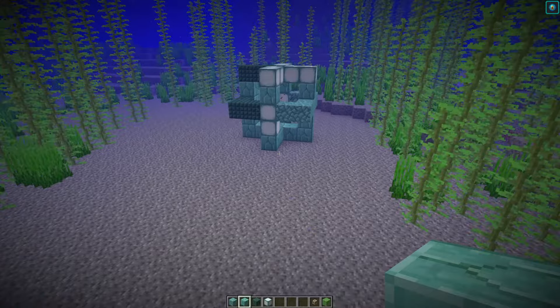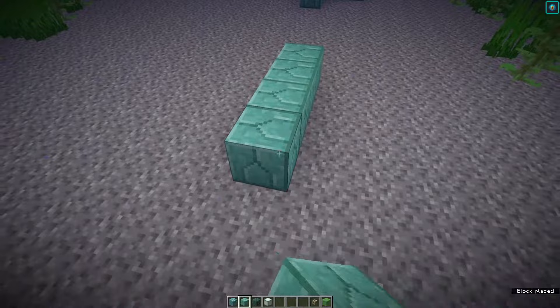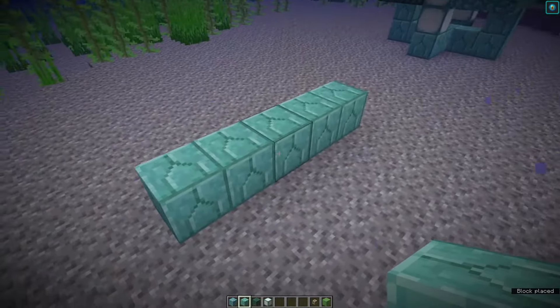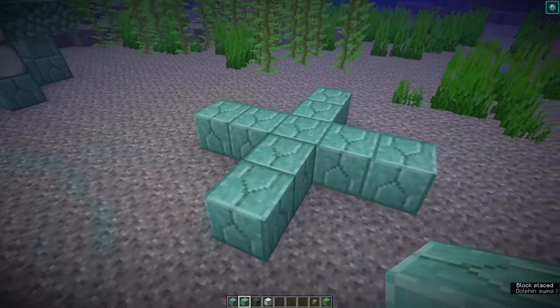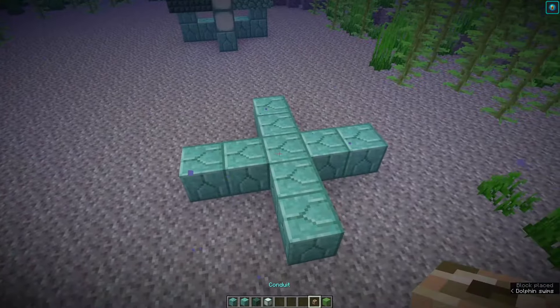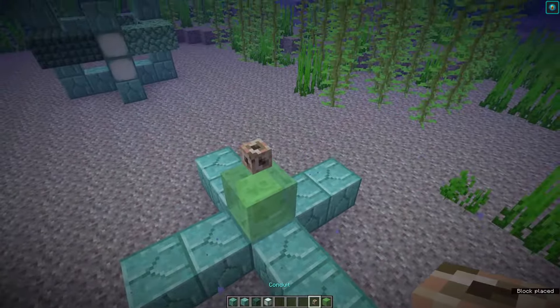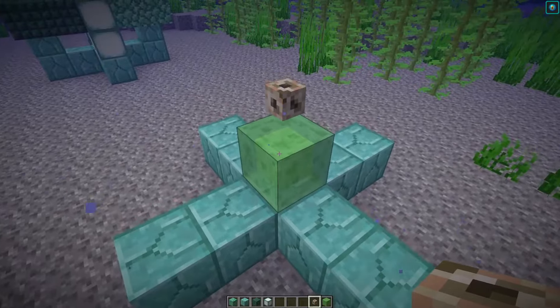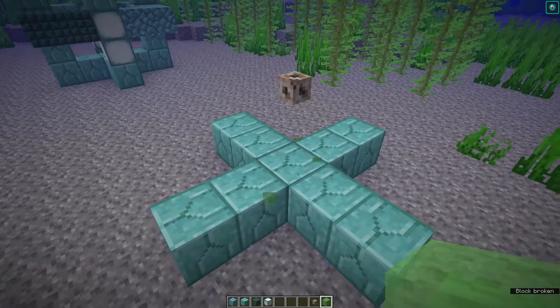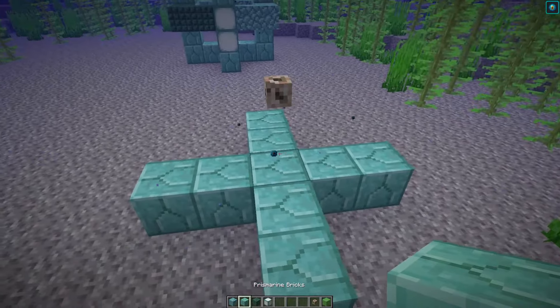Grab whatever prismarine blocks you want — I'm going to use prismarine brick — and put down five blocks in a row. Put down two more either side of the central one so that you've got a cross shape. Place your extra block right on the center and your conduit on top. The reason I like a slime block is because even if you've got mining fatigue, slime block is an auto break just with your hand. The conduit itself needs to be completely surrounded by water, so it has to be the center block of a three by three by three square.